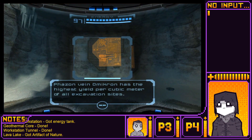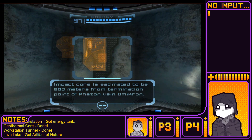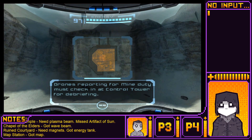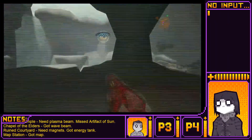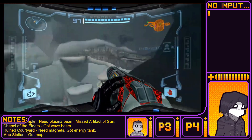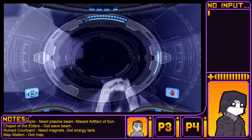Faison Vein Omicron has the highest yield per cubic meter of all excavation sites. Impact core is estimated to be 800 meters from the termination point of Faison Vein Omicron. Drones reporting for mine — you must check in at control tower for debriefing. You have to debrief your drones. Can you just send a signal?